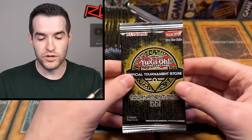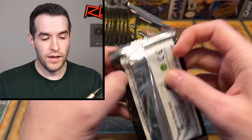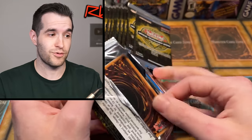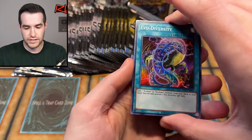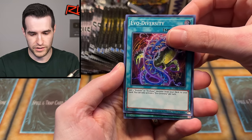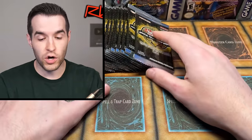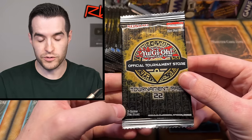Let's go with OTS 22 to start. We have the most of OTS 22 and 21, but we do have some pretty awesome stuff, including Turbo Pack 6 which could pull the ultimate rare Dark Armed Dragon, which would be pretty amazing. Foils at the very front on 22 — Evo Diversity — you get an automatic super rare in those. There's not a lot of cards in these, like three cards per pack.